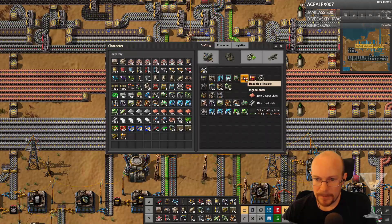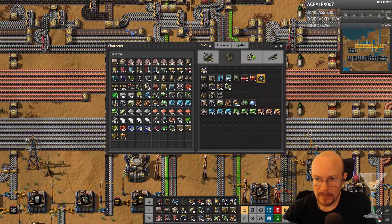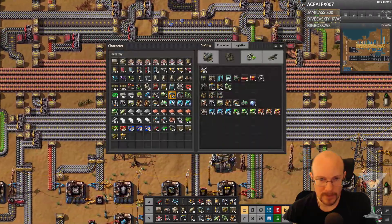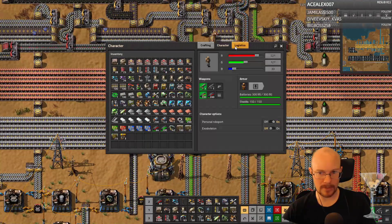Steel plates should be bringing those to me. Pipes I have. So with iron gear wheels, that should do it. They'll bring me the iron gear wheels — I have 100. Is that what I requested? Very good.